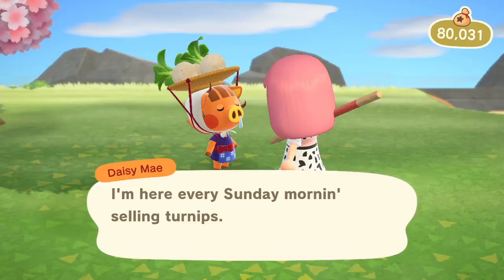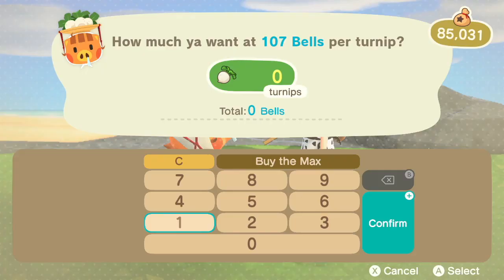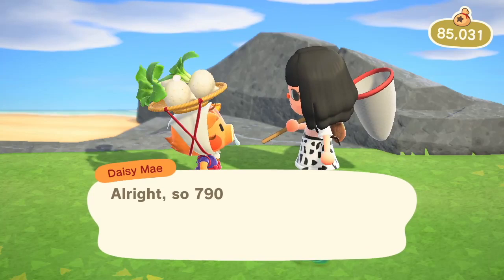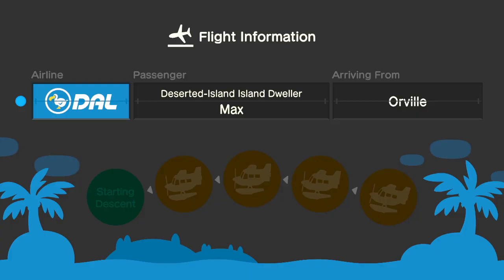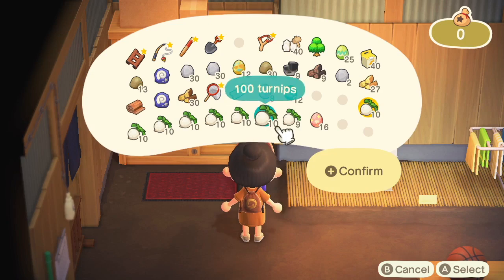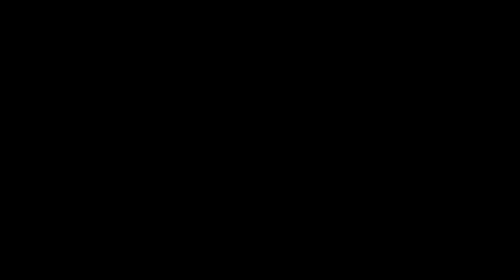Tip number two is probably one of the best ways to make money in Animal Crossing. Every Sunday from 7 a.m. to 12 p.m., Daisy Mae will come to your island and she will be selling turnips. If she's selling them at a low price, what you want to do is get as many turnips from her as possible. I literally buy all the turnips I can with all of my money and then sell them later at a higher price. And if your island isn't buying them for a high enough price, you can also go to your friend's islands and sell them there. If you sell your turnips for anything higher than what you bought them for, you'll make a lot of profit — honestly, this is the best way to make large amounts of money in this game.